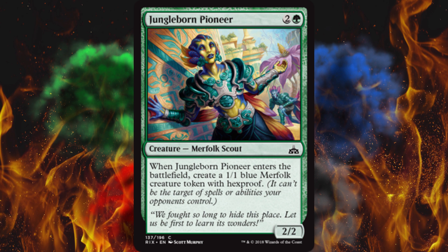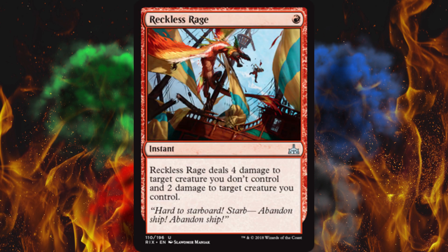Next up, Jungle Creeper Pioneer — when it enters the battlefield, create a 1/1 blue merfolk creature token with hexproof. It's a 2/2 for three. I don't like it. Next up, Reckless Rage — deals 4 damage to a target creature you don't control and 2 damage to a target creature you do control. Because you want to take something out and trigger enrage at the same time, for one mana. Holy crap. It's one of the most useful cards in the entire set. It is mandatory though — you have to pick one of your creatures and deal 2 damage to it. This card is crazy good for one mana. I'm surprised it's not even a sorcery.